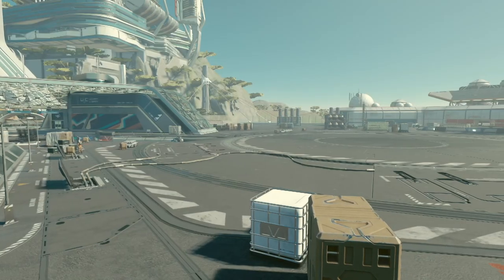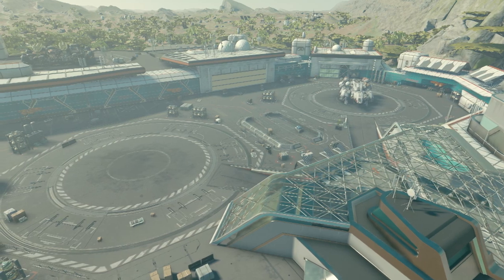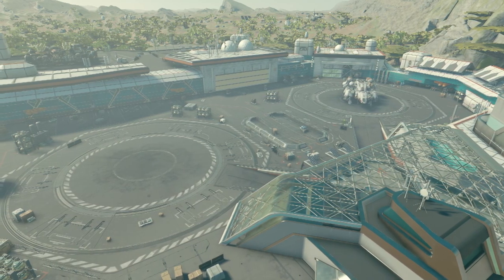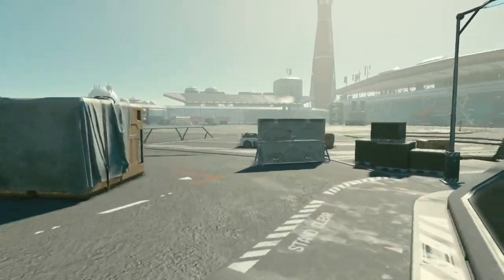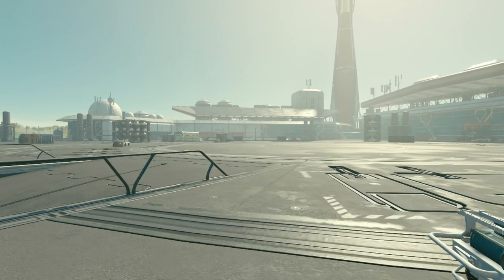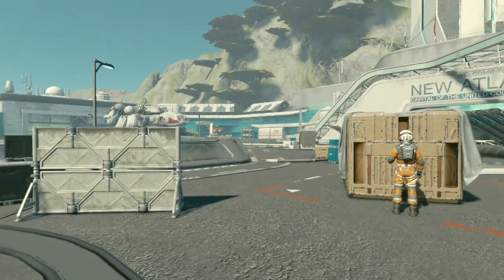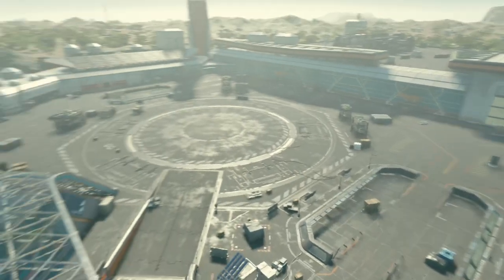This reminds me of Camp McCarran in Fallout New Vegas. It's not very often Bethesda games give you just a raw, flat plane. It makes sense they'd want one here. After all, this is the biggest city in the game — you want all this parking space for ships. Well, it's just two spots here. That doesn't seem like enough.